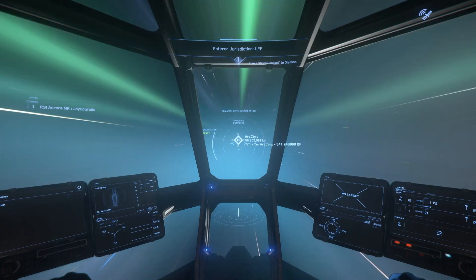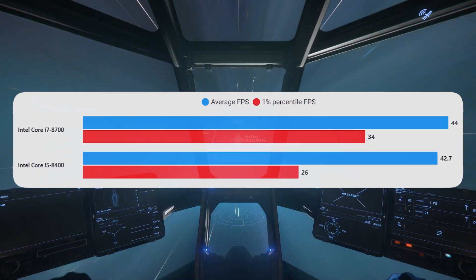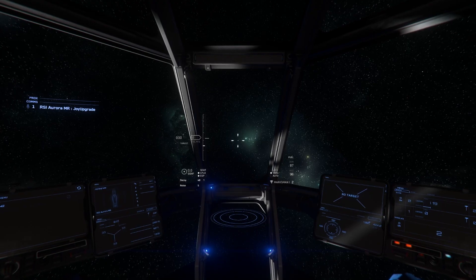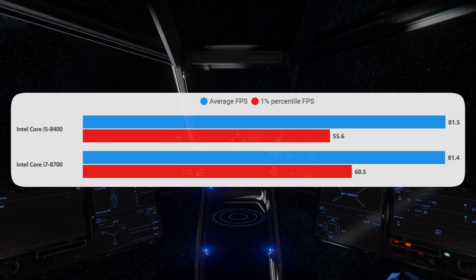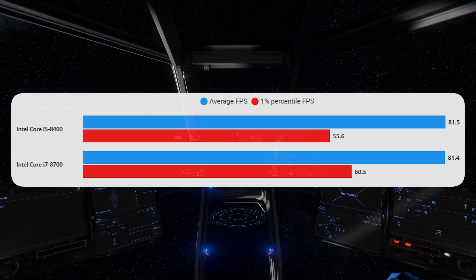Quantum travel — in theory this isn't that interesting a result because we're mostly GPU bottlenecked, but the 1% lows are significantly better on the i7, so maybe that's hinting at something. Next is space: we're still actually CPU bound here, not much going on for the GPU to do, but the results are basically the same. Maybe a small improvement in 1% lows on the i7, but you're not going to notice that.